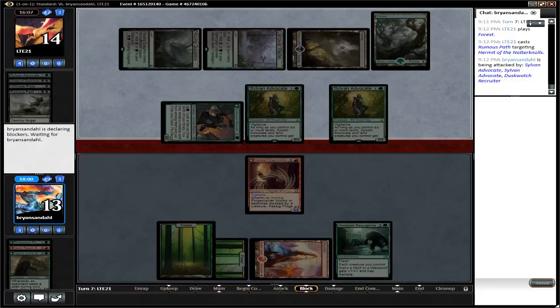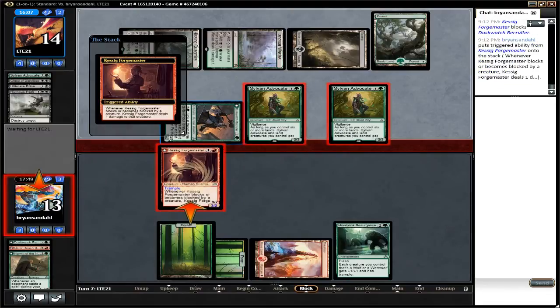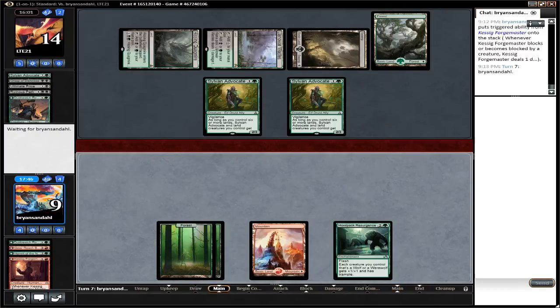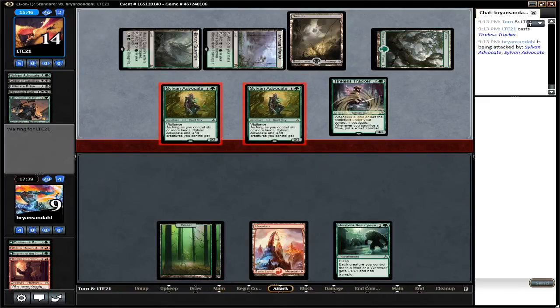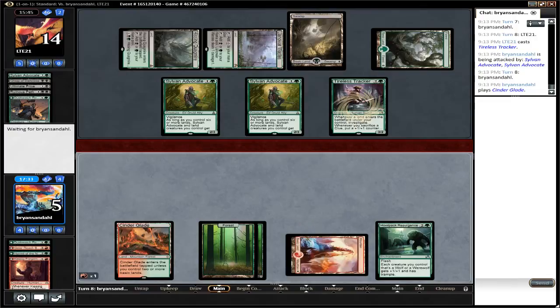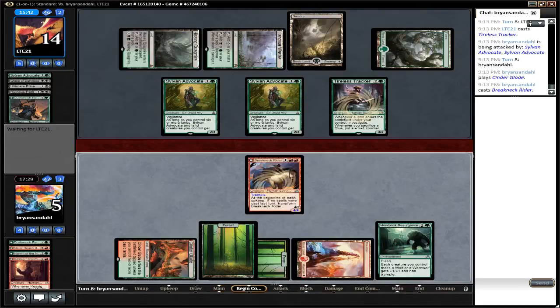All-out attack. Kessig Forgemaster is 2-Toughness so it doesn't matter what he would block — Forgemaster's gonna die. He's going for the Duskwatch Recruiter, which deals 1 extra damage. Unfortunately it's not transformed, otherwise that would have been a kill straight out on the Duskwatch Recruiter and he would have kept his Werewolf. He takes 4 damage from the Sylvan Advocates — he's down to 9. No plays, 4 cards in hand, 3 mana. I'm afraid that's pretty much it for Werewolves this game. In come the Sylvan Advocates for 4 more damage — Werewolves is down to 5. Werewolves is only 2 colors. I was thinking Radiant Flames for 3 would solve his problems, but he can't do it for 3 — he doesn't have the 3rd color.